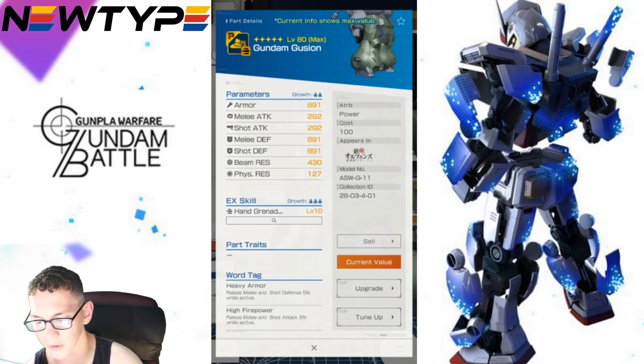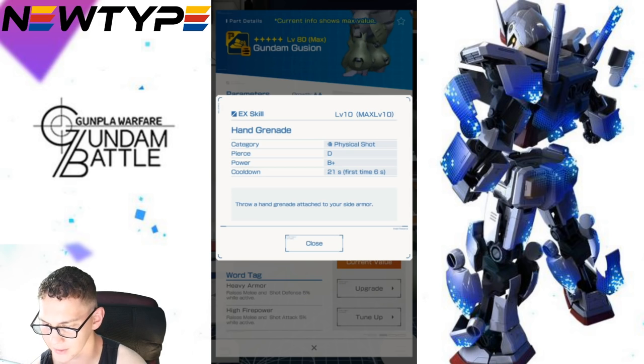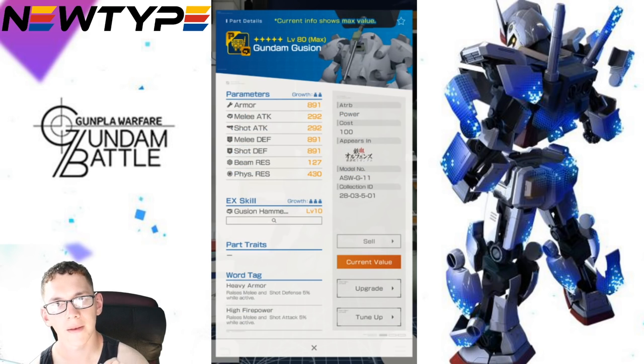Now looking at the legs — obviously gonna have some pretty decent armor all around. Take a look at the EX skill: Hand Grenade — physical shot piercing D, power B-plus, cooldown 21 seconds, first time six seconds. Throw a hand grenade attached to your side armor. It's very, very basic.